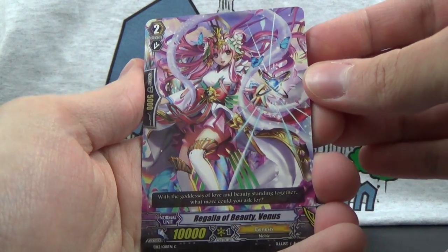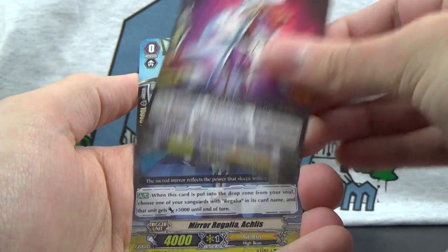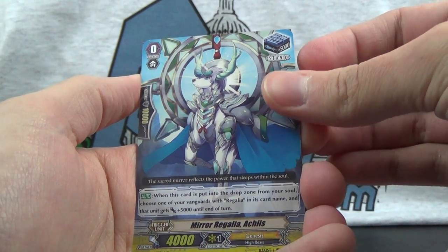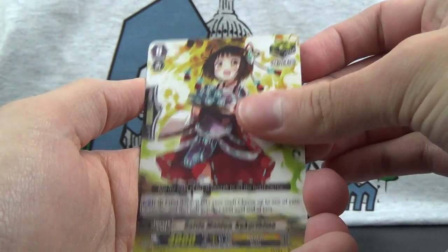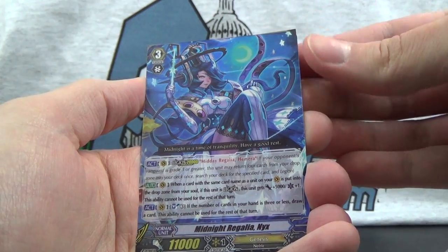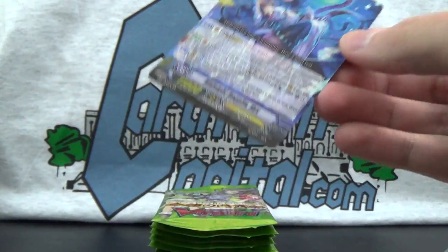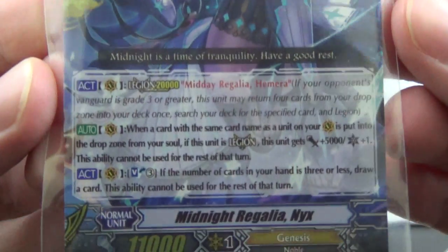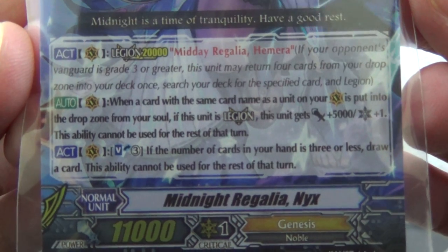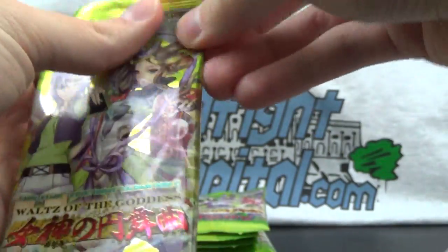Pack 3: Regalia of Beauty Venus, a new Grade 2 vanilla beatstick. Witch of Ravens Cameo, previously a rare. Mirror Regalia Achlus. Battle Maiden Kakurohime. And a Double Rare — Midnight Regalia Nex, a Grade 3 Legion! Stick that in a sleeve and give you a close look. If you want to pause and read the abilities, you may. We must keep on plugging away.